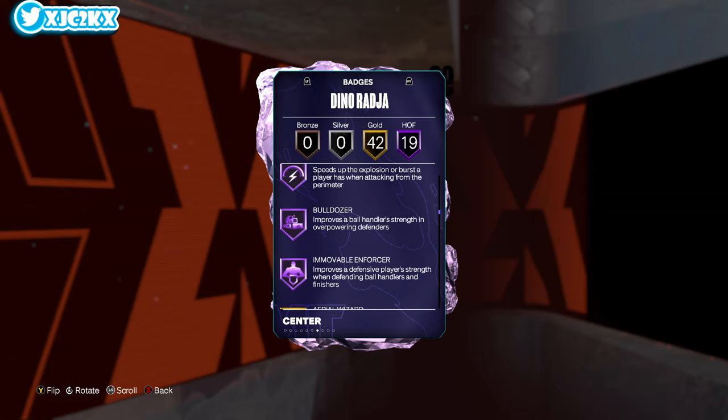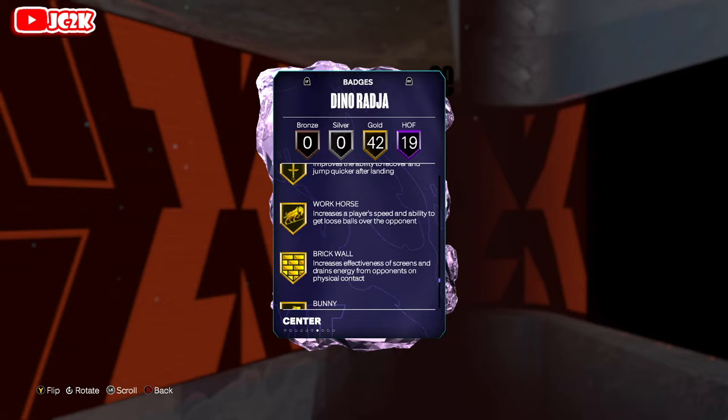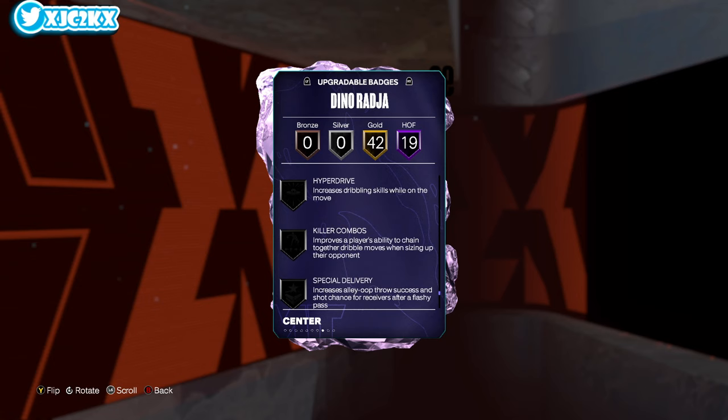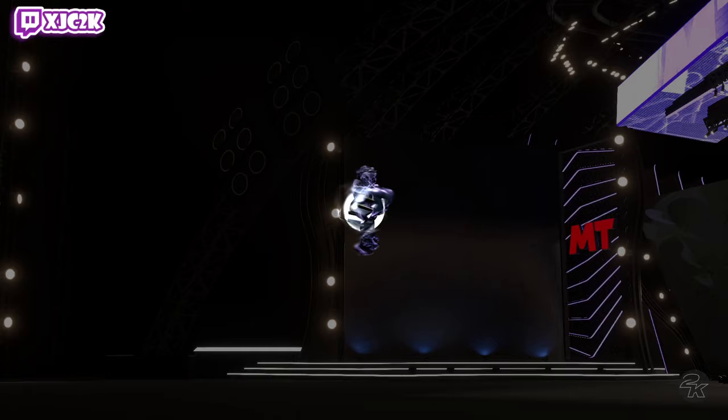Gold badge-wise, I added a couple — I added Blinders, Limitless, Handles for Days, Pick Dodger, and Spot Finder. Everything else he already had. He is a really complete card. You could also consider things like Agent 3, Free Points, or Fast Feet badges — those would not hurt either. I think this card is really versatile at the center spot.